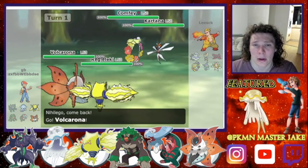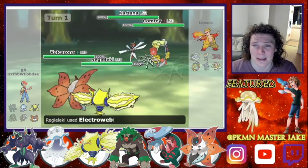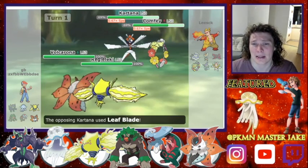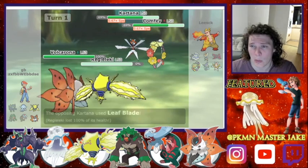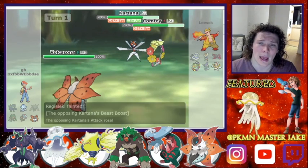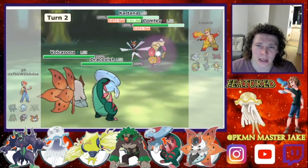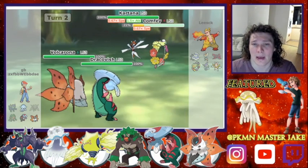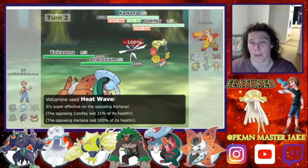I switch my Nielgo into Volcarona, assuming a Max Steel Spike into that slot. However, he goes for an ally switch and just Leaf Blades down the Regilecki when we go for an Electroweb. And then I'm going to go into Dracovish here, go for a Vicious Rend onto the Comfy and then a Heatwave, taking out both of them there.